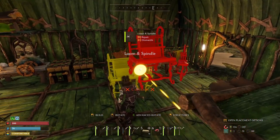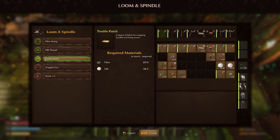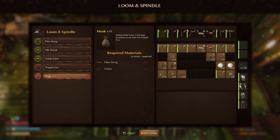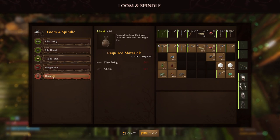Let's look at this stuff. Fiber string, silk thread, textile patch - and a grapple gun, which means fiber string and chitin. A hook - I don't know how this grapple gun works. It says it's a tool for navigating the world which offers maneuverability at the risk of your well-being. Craft large quantities of robust chitin hooks to use with the grapple gun.